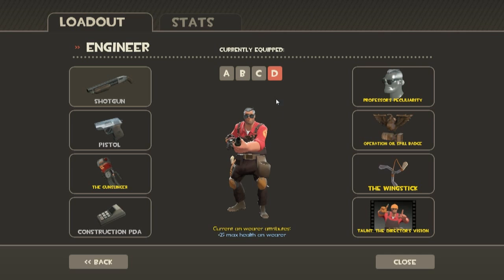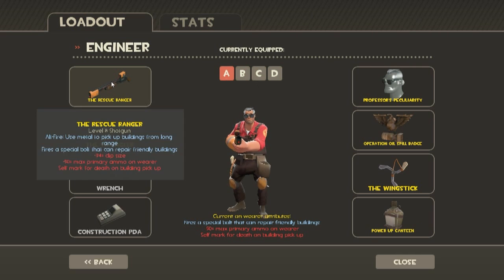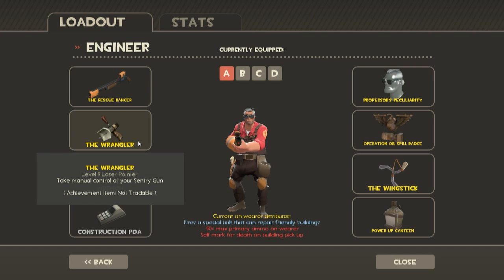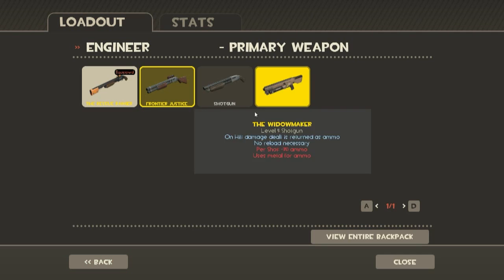Engineer — now this, I have plenty of favorites, but here's my favorite so far. I switch the Wrangler between the pistol. Basically it's Rescue Ranger, Wrangler, and the Wrench — this is for offensive, this is for defensive. Rescue Ranger really fixes plenty of the problems that an Engineer used to have. The Wrangler lets you aim at guys at a distance, and the Wrench is really easy — it lets you smack spies in the eyeball if you need to. What's yours? The Widowmaker, the Wrangler, and the Gunslinger.